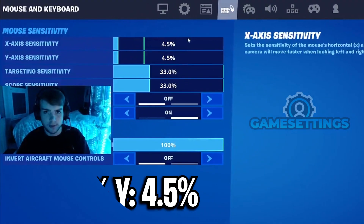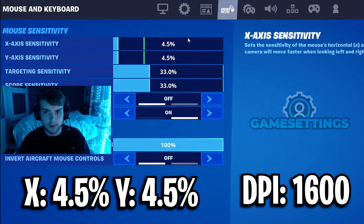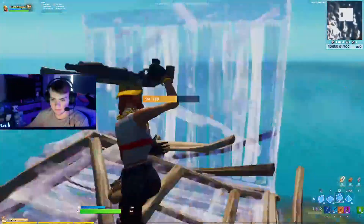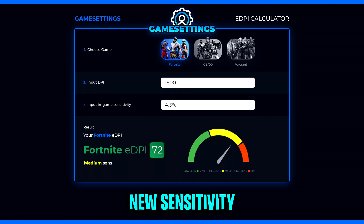Mongrel has now updated his Y and X sensitivity to be on 4.5%, and he's also updated his DPI to be back on 1600. This is a slight increase in sensitivity, as his previous ADPI was 64 at a medium sense, and his new ADPI totals out to be 72, which is just slightly higher.